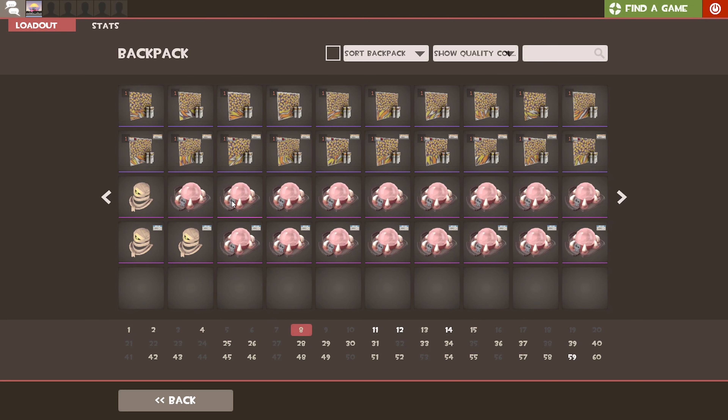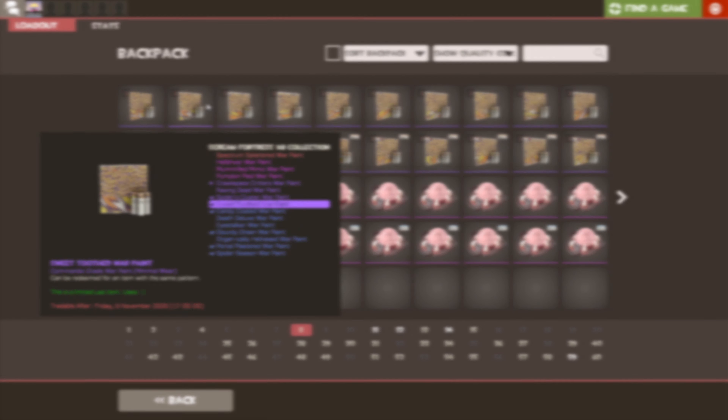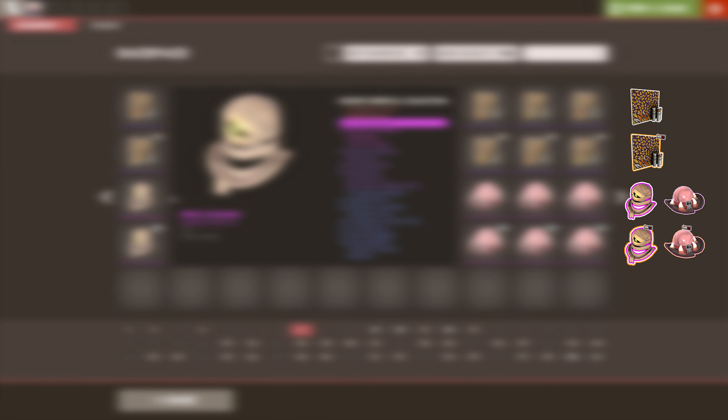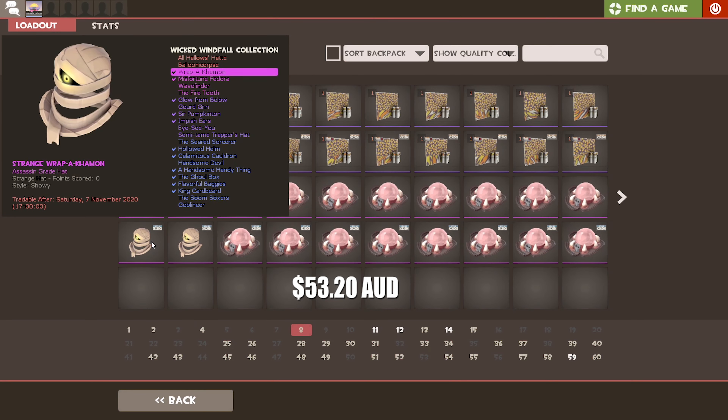Moving on, these are the ingredients going into the trade-up — two rows of non-strange and the other two being the same but in their respective strange variants. The first two rows are 10 minimal wear Sweet Tooth war paints, followed by 10 strange minimal wear variants of that same war paint. There are 10 assorted Assassin's grade items from the Wicked Windfall collection, followed by 10 strange Assassin's grades from that same collection, which in total came to $53.20 AUD.